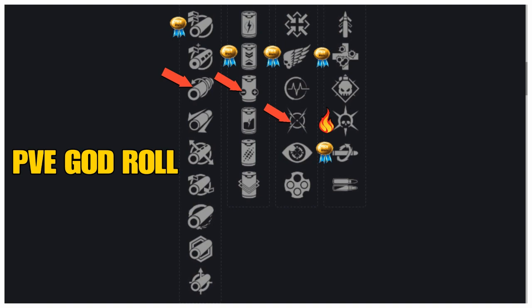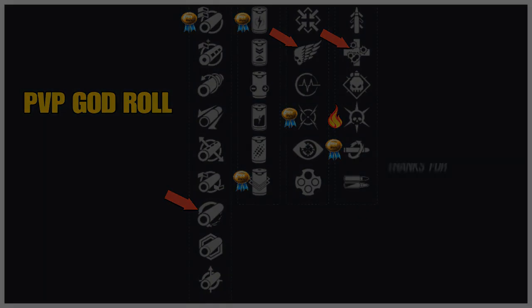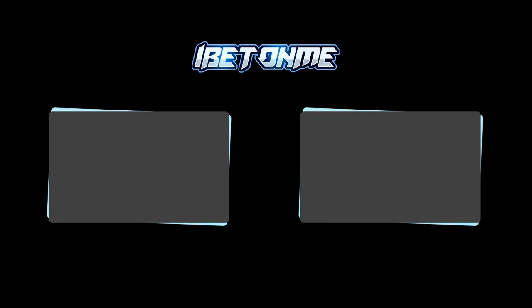For PvP, line one the best is Arrowhead Break again, but you also have Hammer-Forged Rifling. Line two is a tie between Accelerated Coils (-10 impact, +10 charge rate) and Projection Fuse (+10 range). Line three, the best is Moving Target, though Killing Wind is also good. Line four, I wish they had put something like Backup Plan or Rangefinder on this weapon, but Unrelenting and Kill Clip are your best choices. Down below let me know what roll you're farming for, and until next time this is your boy BetOnMe saying peace — hope to see you guardians in the Destiny universe. Have a blessed day!